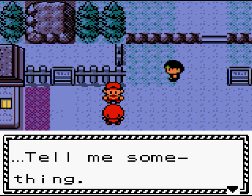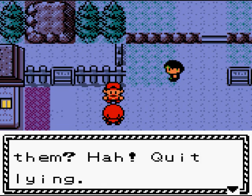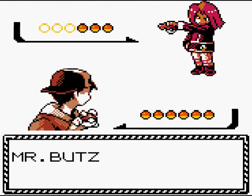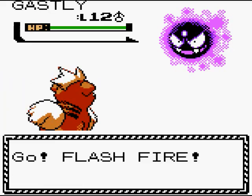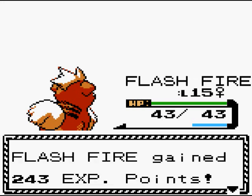Rival encounter — it's Mr. Butts. He asks: Is it true that Team Rocket has returned? You beat them? Ha! Quit lying. You're not joking? Then let's see how good you are. It's on now — round two, Mr. Butts. He's got a Ghastly this time, level 12. Luckily I got Bite — we all know how dark moves do against ghost types. Pretty damn well.